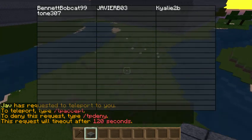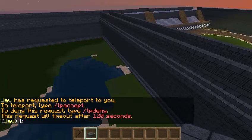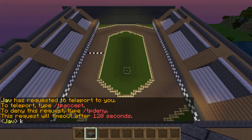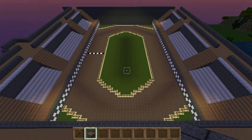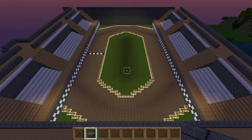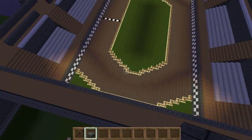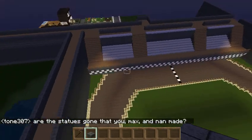On with me, as you can see, is Javier, Tone, and my beautiful girlfriend Kylie. So, this glorious thing is what I wanted to show you all. It is my horse track, and I've spent all day working on it. Originally, if you took out all of this, it would look like I'm making a soccer field — it's just all grass. I thought it was funny, but yeah.